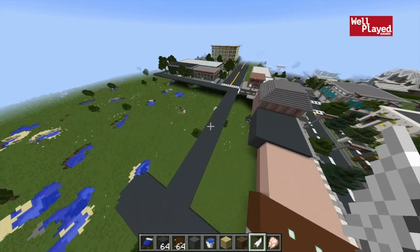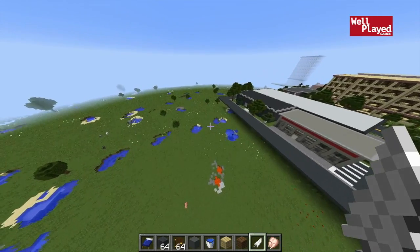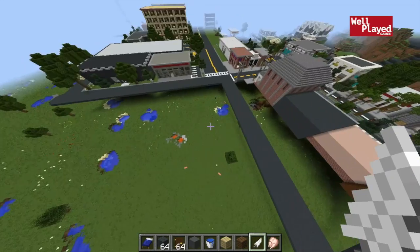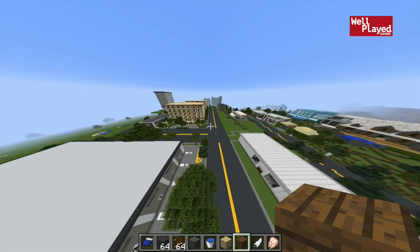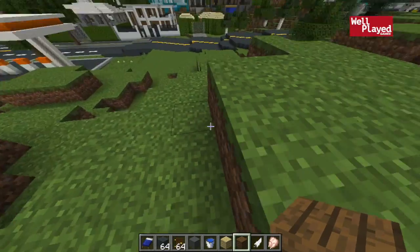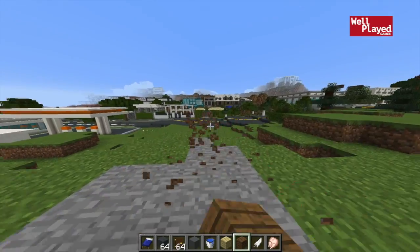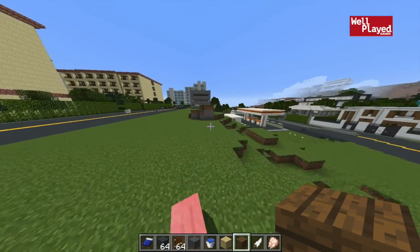We could put a Home Depot in right here in this lot — might be a little bit big, but could also be a lot of fun. Maybe a project for another day. You know what I think I'm going to do? I think I'm going to head over here and put a little apartment building in. That's exactly what I'm going to do. A three-story apartment building, kind of looking over the little valley here. I think it's going to work.